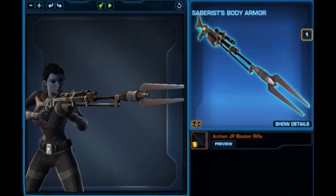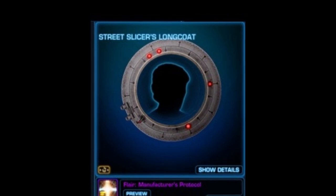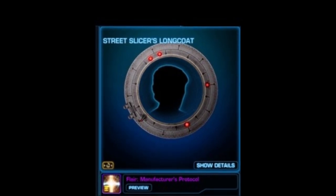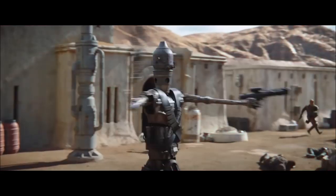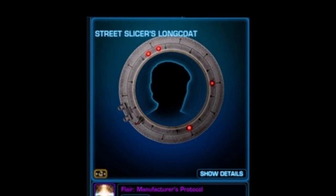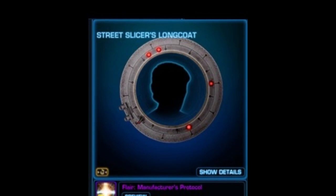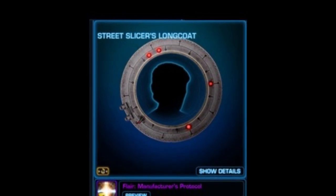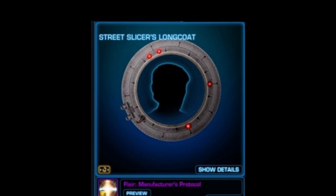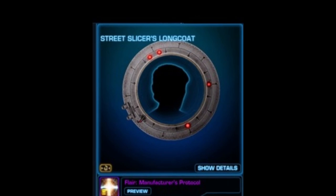Finally, we have a new flare called the Manufacturer's Protocol. It's IG-88 inspired from the Mandalorian — if you look at it, it's a top-down view of his head with two little circles on the left side being his eyes. The name Manufacturer's Protocol most likely relates to him as well. The flare itself isn't the most exciting, but that blaster rifle looked great and Tau Adir's armor set is really nice — those are my two most exciting items from this batch.